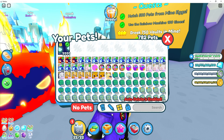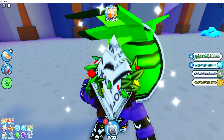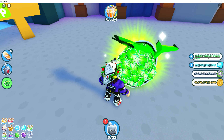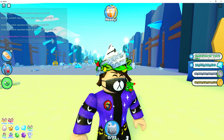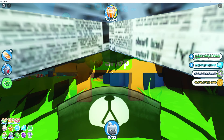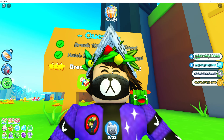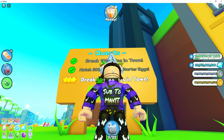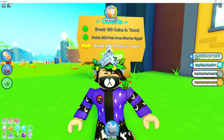Hey guys, we're about to do it — let's go! Here's the fastest way you can get a bunch of these eggs. The first thing you need to do is hatch 300 pets from the starter eggs. I don't really recommend the 100 coins in town thing — only do that if you don't have a couple hatch or triple hatch.